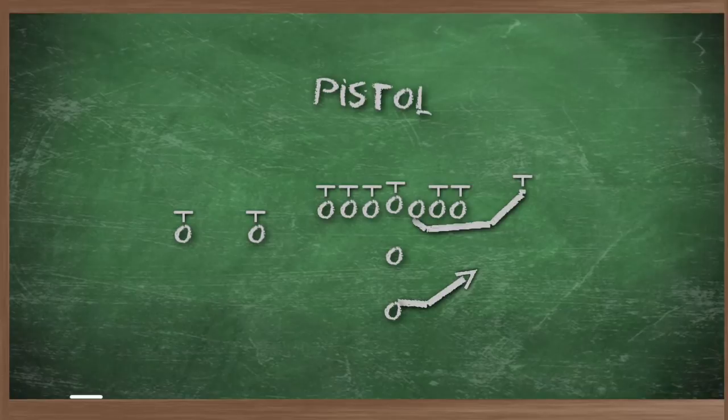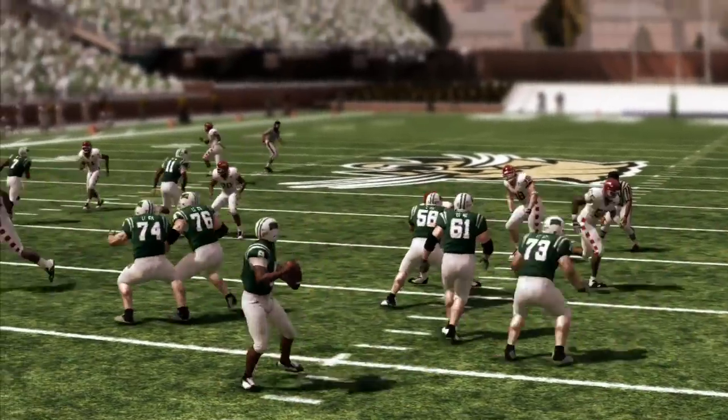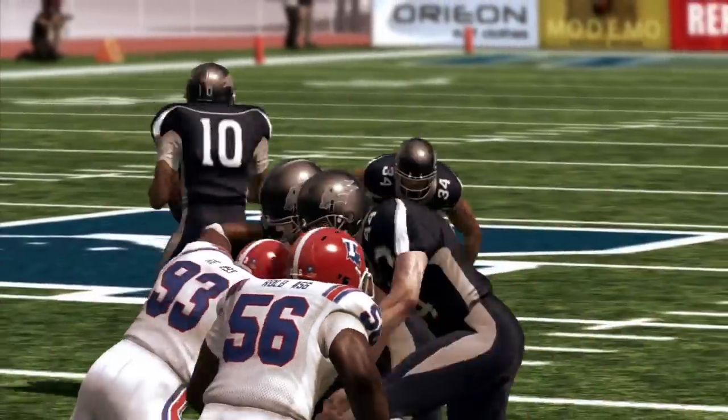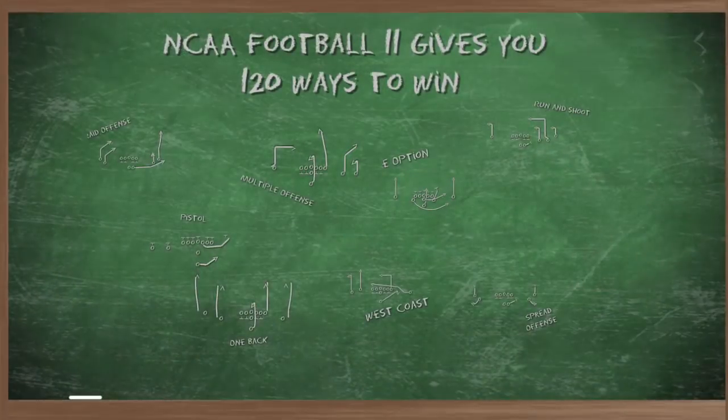The pistol offense keeps the quarterback back in the shotgun, but the tailback instead of being next to you in the shotgun is directly behind you. It's one of these offenses that is all predicated upon a quarterback who can run and who can throw, and if you have that you can really make that offense work.